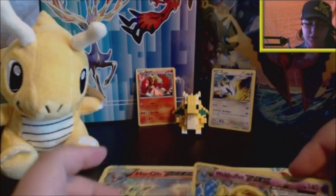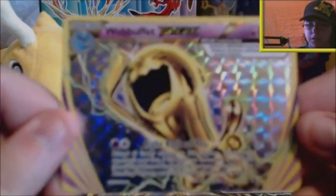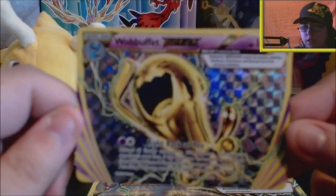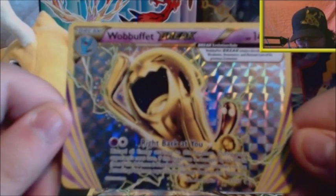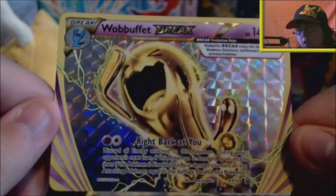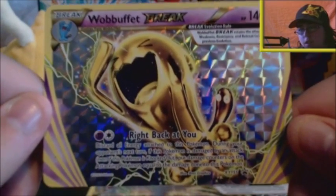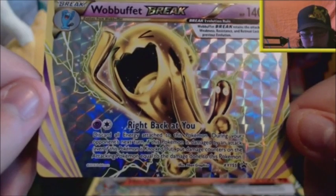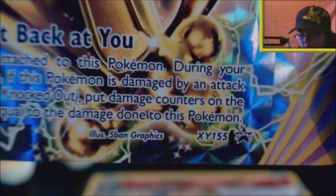We have two Break cards. First we'll take a look at the Wobbuffet Break, which is kind of a strange one to include here considering it's a Lugia and Ho-Oh box — it is a very odd one to throw in. It has the attack Right Back At You, which I think is quite a cool attack, and it's XY promo 155.